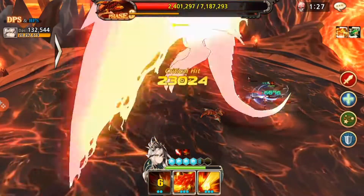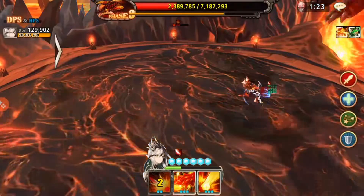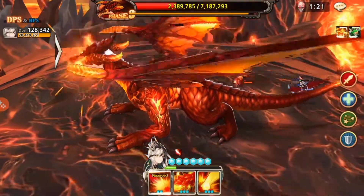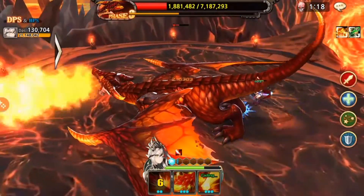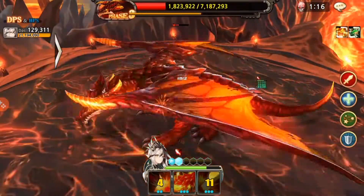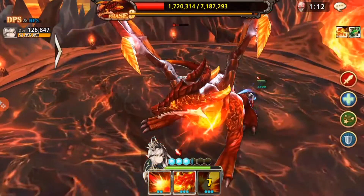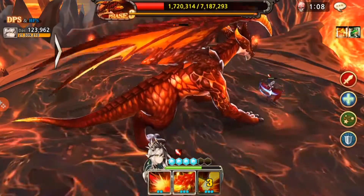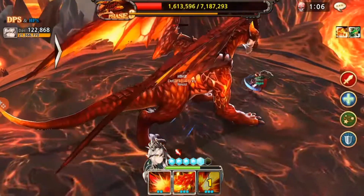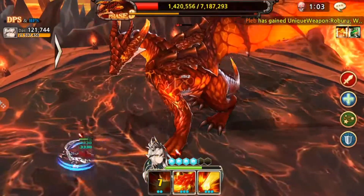She can also recover her HP off her lifesteal, so you need those stats to synergize well together with attack — because attack is the source of how much HP is actually recovered, around 30%. And when I crit, I also get 30% of whatever I crit as HP.